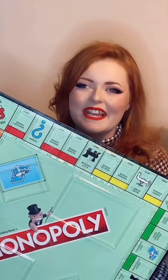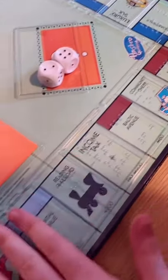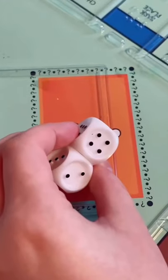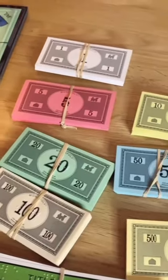How does a blind girl play Monopoly? As you can see, my board has been specially adapted and every square is raised. I have tactile dice to make a move. This is all the banker's money and, as you can see, it has Braille on it.